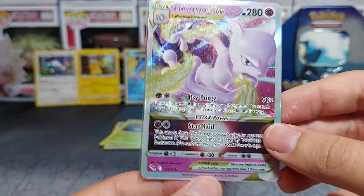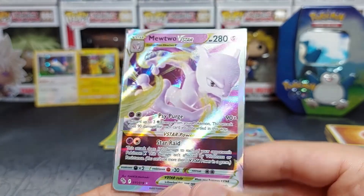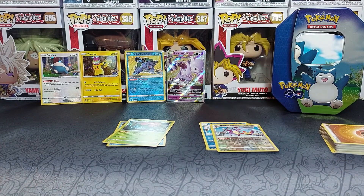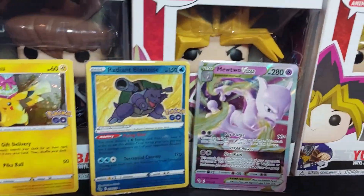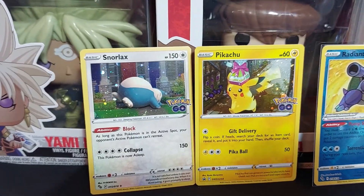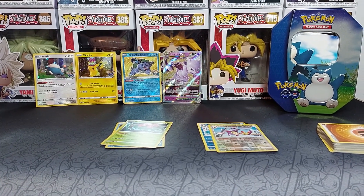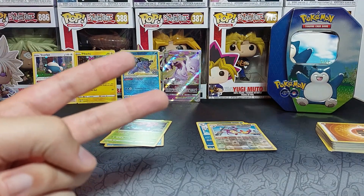I think we already had this in the collection - pretty sure we did - but not the gold version. Still, it is a beautiful card to pull and definitely worth money. This and the Radiant together are definitely worth the tin, so this was a very good tin value-wise. So yeah, we pulled a new Venusaur foil, these two great pulls, and these two promos - overall a very good tin. I hope you all enjoyed today's video!